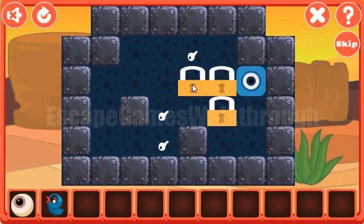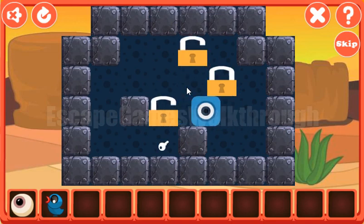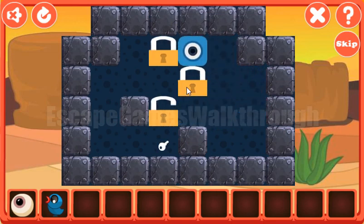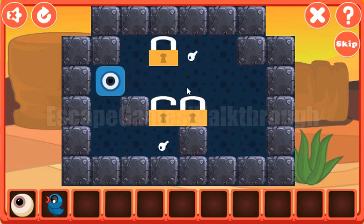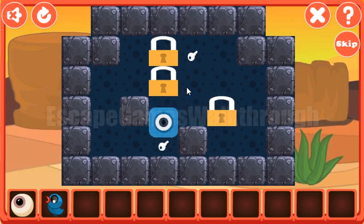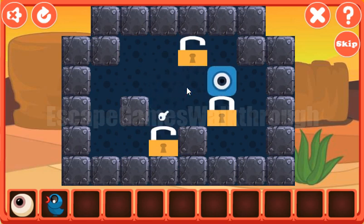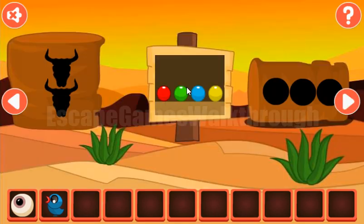Going further — here's one more puzzle to solve. Our task is to move these locks to the positions with the keys. We can do it the following way: the first key, the second key, and the third key, all on their positions.